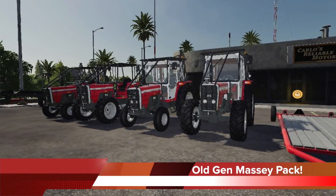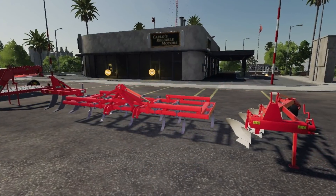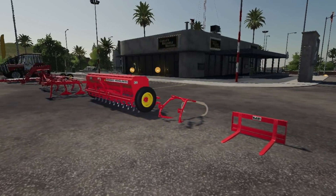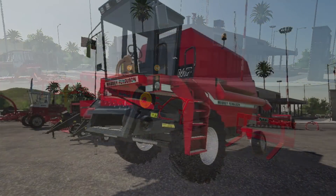Adub Modding released some new pics of the old gen Massey pack, showing off the new and improved normal maps which bring out better detail and give the models a sharper edge and corners, as well as giving the mods more depth. I can tell you right now these pics do not do these mods justice — they look amazing.